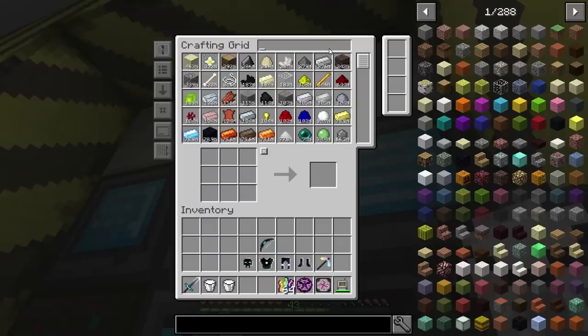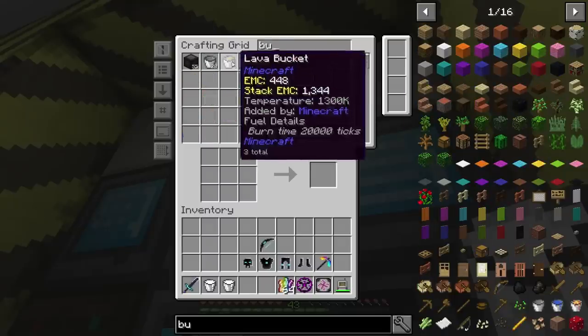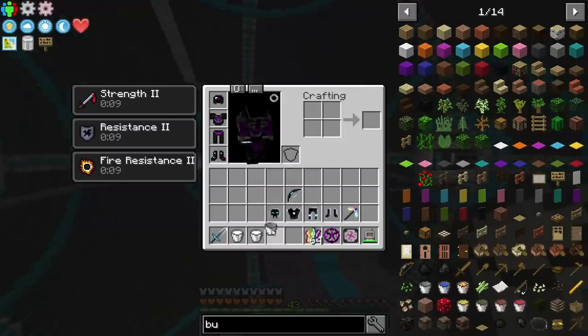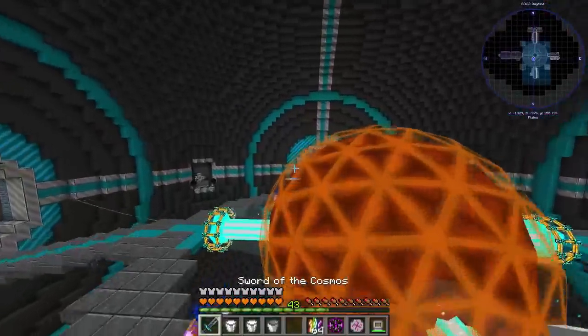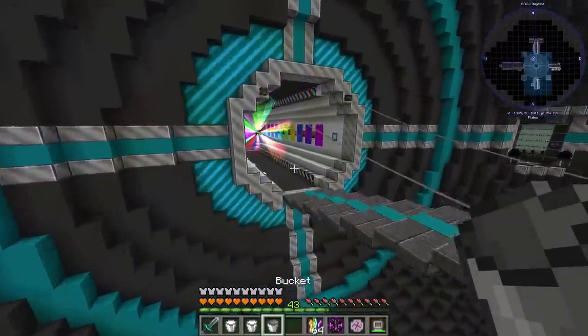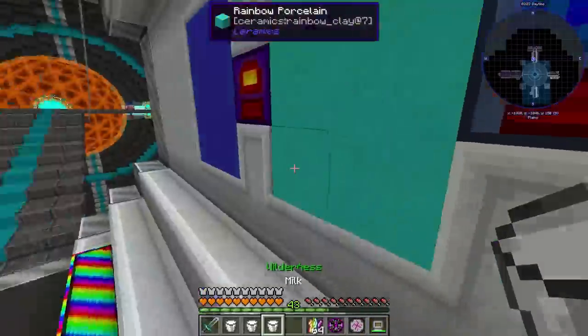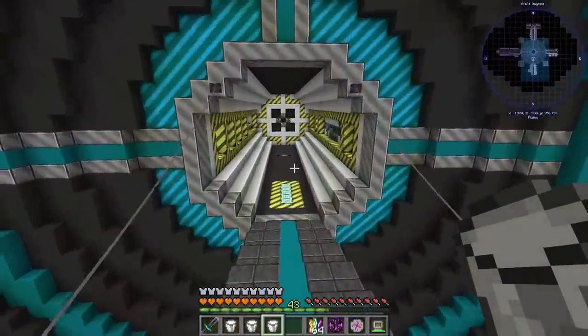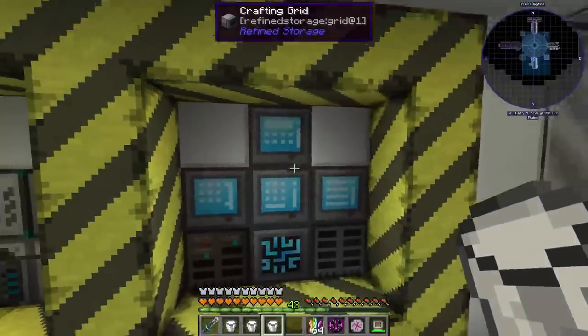So anyway, I don't have that. I'm going to need a bucket of milk, I think — because I don't think I only had like two in here. Yeah, we're going to need one more bucket of milk. Let's grab a bucket and do that, because we have to make our good old vanilla cake to be able to make our End Cake.